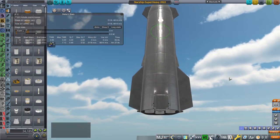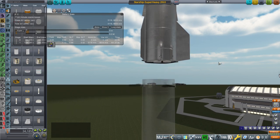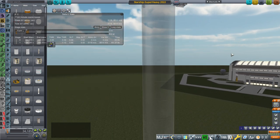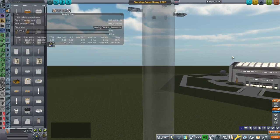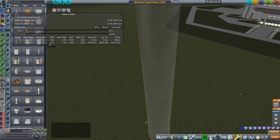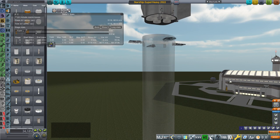Why would they want to do this? The main reason is if the sea-level engines are not getting as much ISP as originally planned. As I understand it, Raptor 2 is going to have a larger throat area in order to produce more thrust. The throat area scales with the mass flow rate — more mass flow rate means larger throat area means more thrust. But since they don't have extra space at the bottom of Super Heavy, the nozzle exit is still the same area, so the area ratio has been reduced and therefore the ISP is reduced.